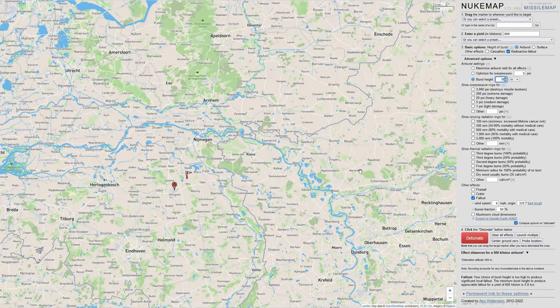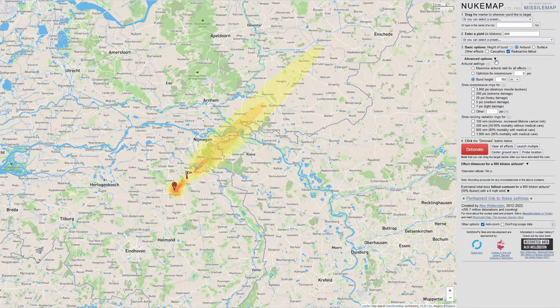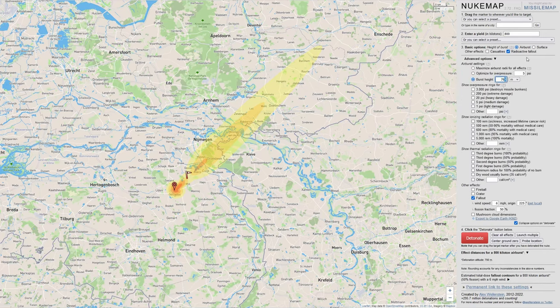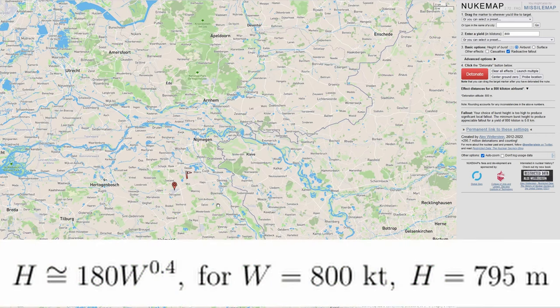Let's go back to NukeMap. I'll set the same 800-kiloton warhead and do the same thing we did in Nuclear War Simulator. At 795 meters we can see fallout. Now changing that height by 1 meter to 796 meters and detonating again — the threshold is exactly the same as in Nuclear War Simulator, which is that first expression I showed you.